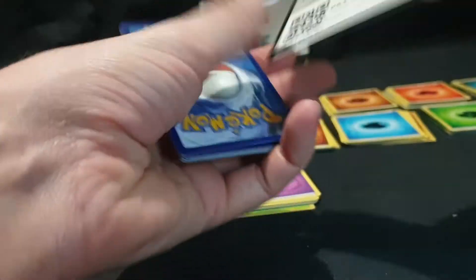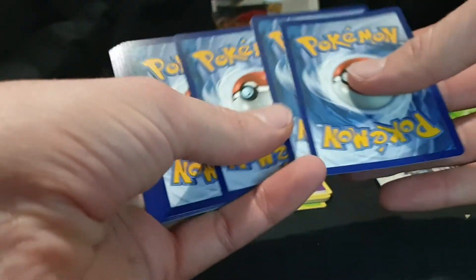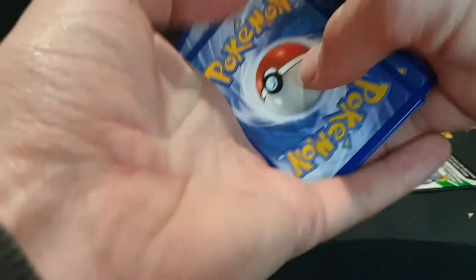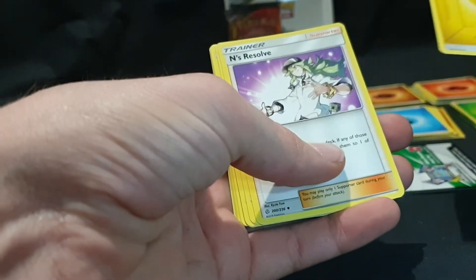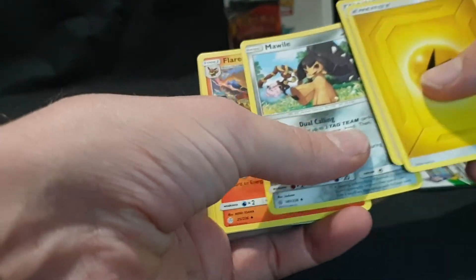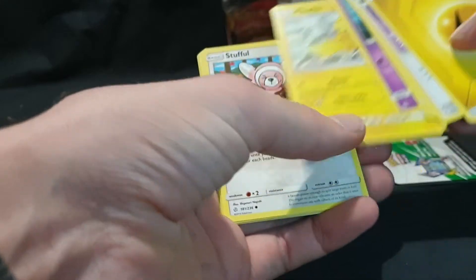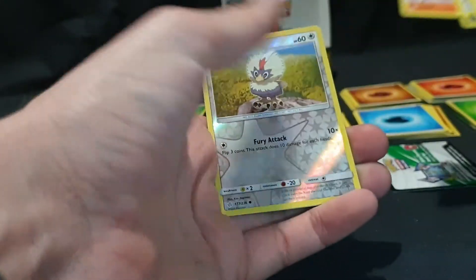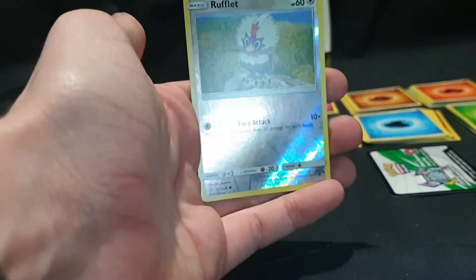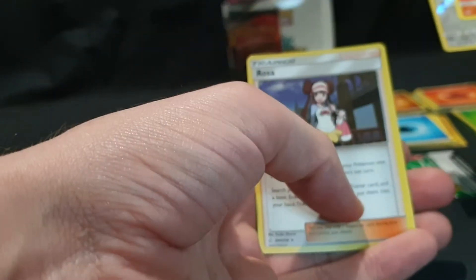And the final pack. We have our Energy, Ends Resolve, Morwile, Flareon, Skrelp, Pikachu, Stuffle, Pawniard, LitLeo. We have Rufflet reverse foil, and we have Rosa. Awesome.